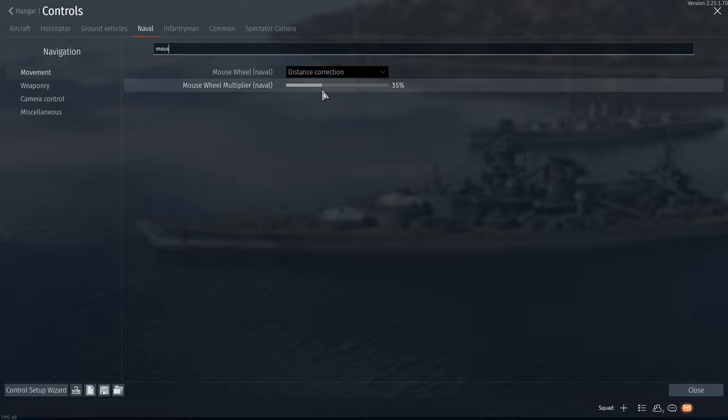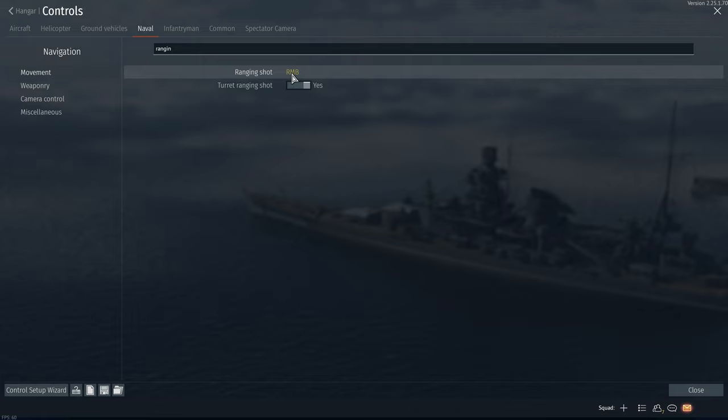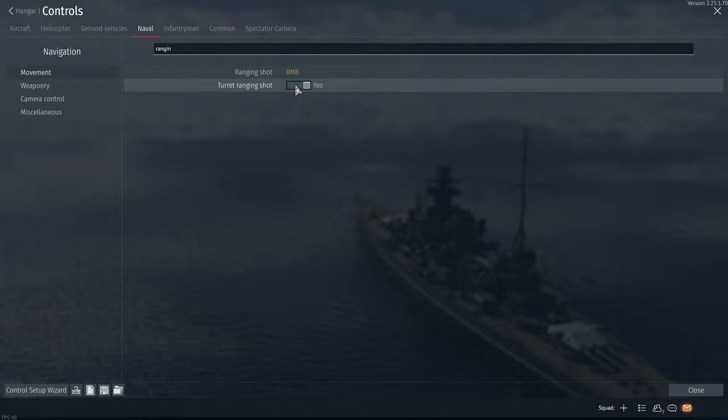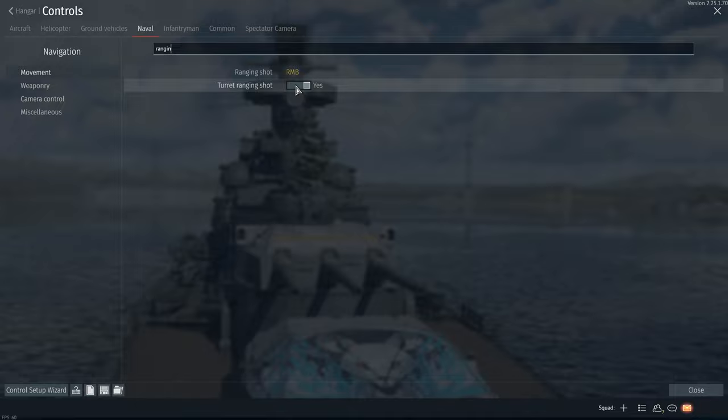For the ranging shot, I have set this to the right mouse button. I also preferably go for the turret ranging shot, so that not a single gun of a twin or triple turret shoots but the entire turret. That helps you better in seeing where the shots actually go, because there is always the possibility of a freak shot that has up to 10 degrees of deviation from the actual point of aim.